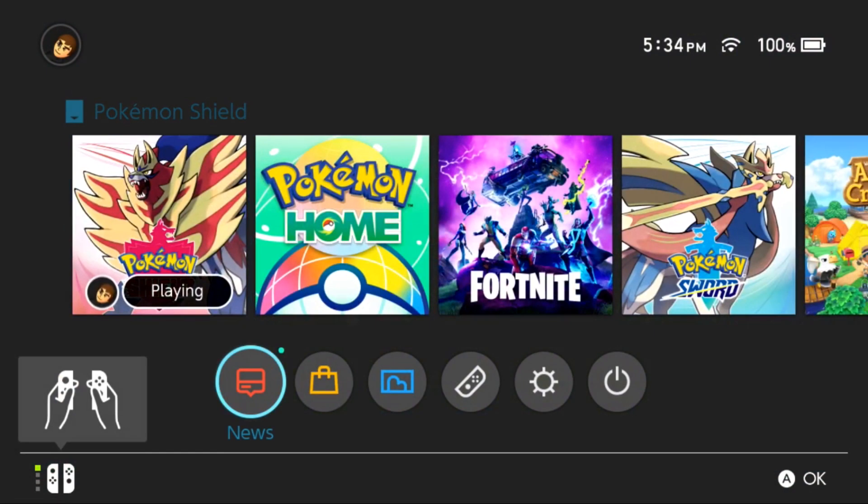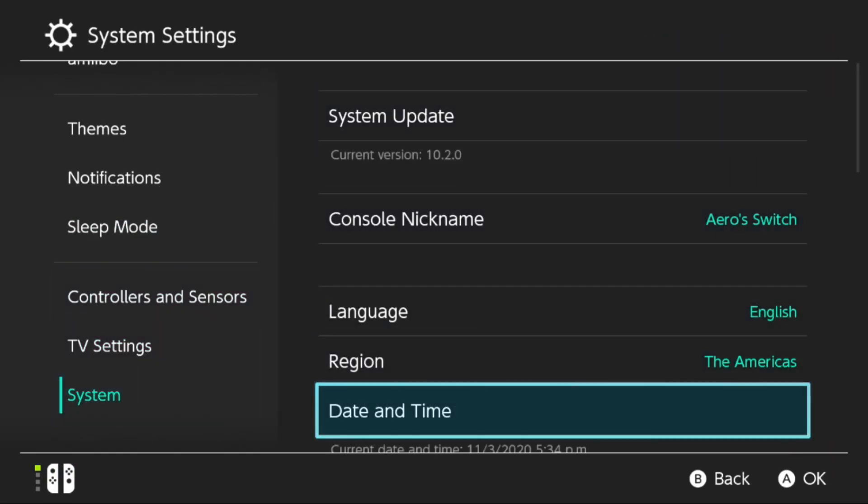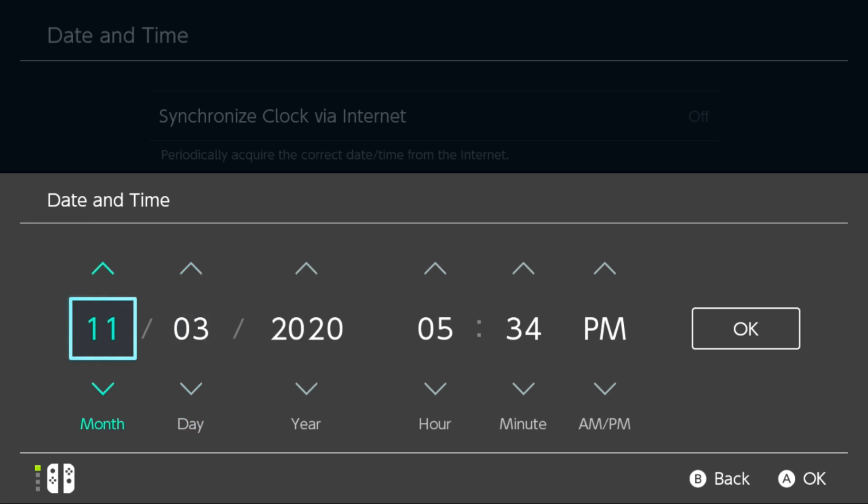Start off by flying to Three Point Pass in the Crown Tundra, go to your Switch system settings, and change the date and time to November 3rd 2020.